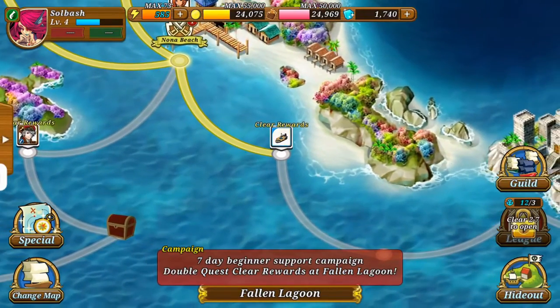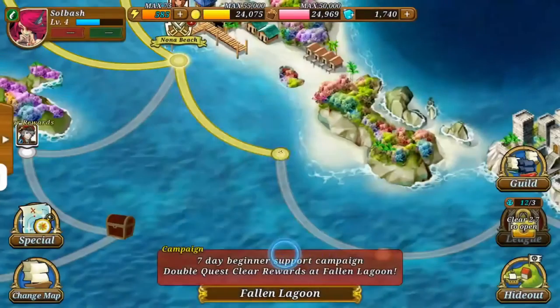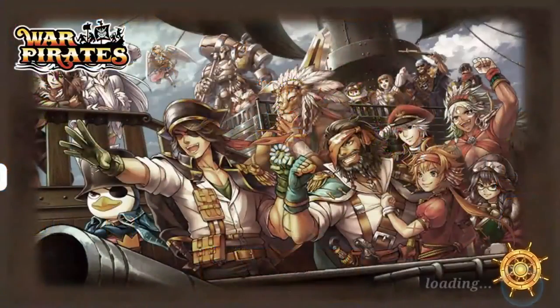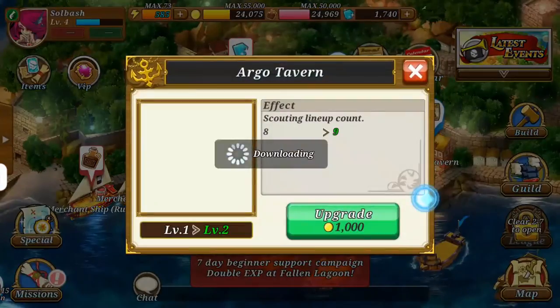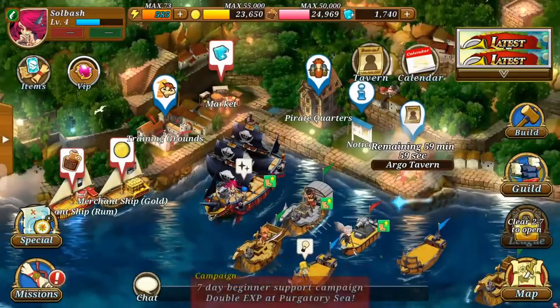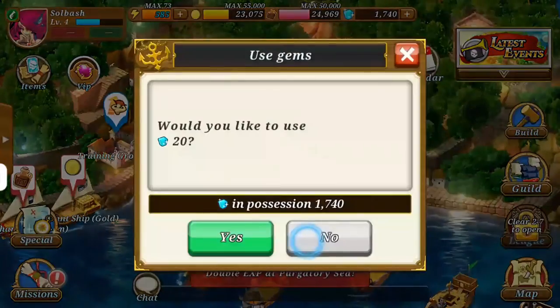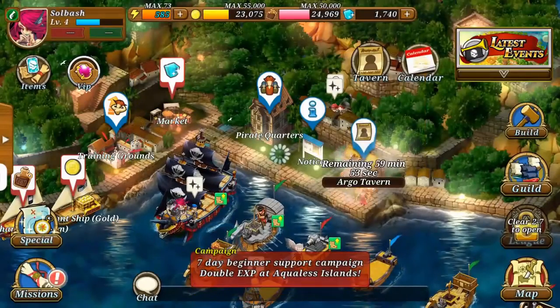Awesome, now you can see we have a lot of resources increased at the top. I'm going to go back and show you — we're going to go to our hideout. What we're going to do is upgrade this guy right here. This is our tavern. Let's go ahead and complete this right now — we've got 1700 of them.